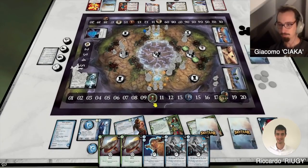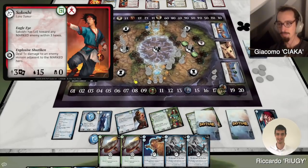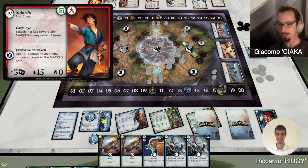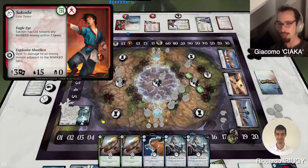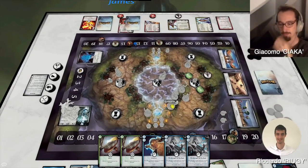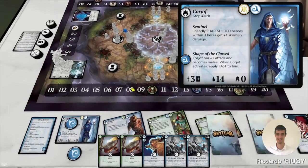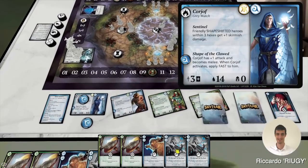Sakoshi is going to move in, then take a lead action from my hand, and that's it. I don't take the third action. I'm going to activate control, move one, two, three, four because I'm fast since I'm a shape-shifter. I attack the minion and take a lead action from my hand.